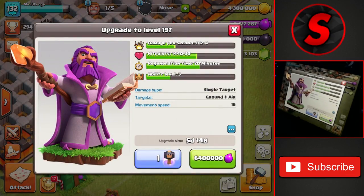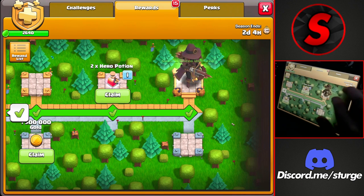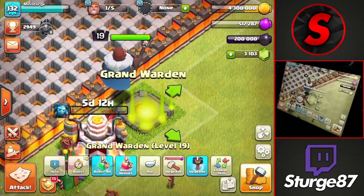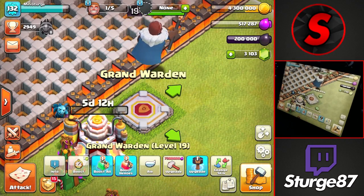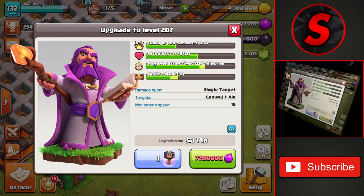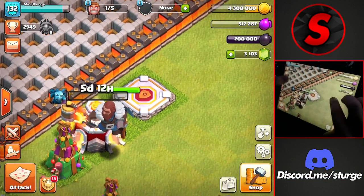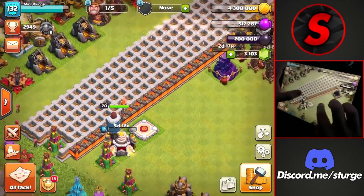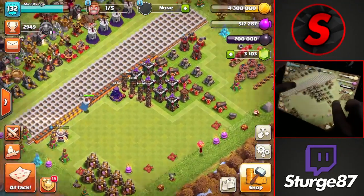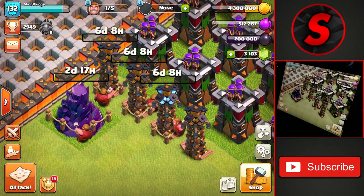Upgrading the Warden to level 19 — 6.4 million elixir in a five-and-a-half-day time. Collecting the book of heroes and the shadow queen skin from the season pass with two days left in the season. Using the final book of heroes to instantly complete level 19, then using a hammer of heroes purchased from the league shop to skip the cost and time on the final upgrade — maxing the Warden at level 20. All heroes on Town Hall 11 are now maxed. Remaining goals are defenses, traps, collectors, and dark elixir troops in the lab.